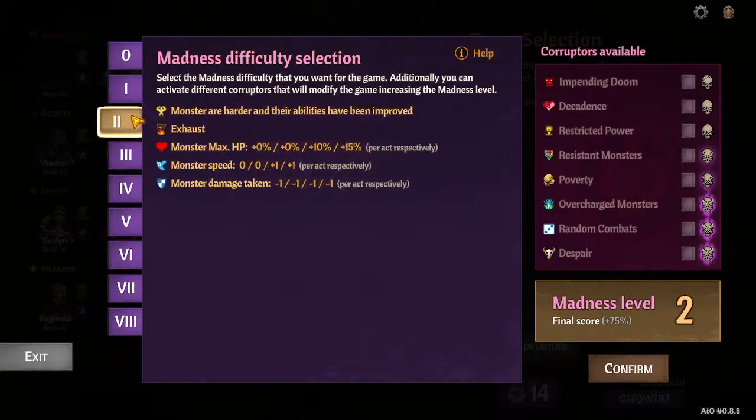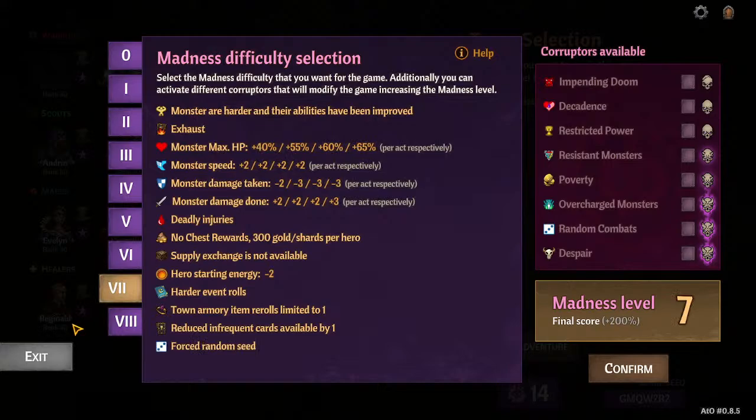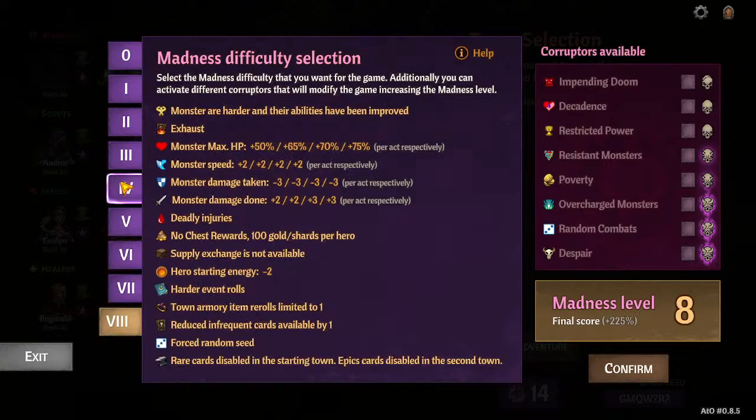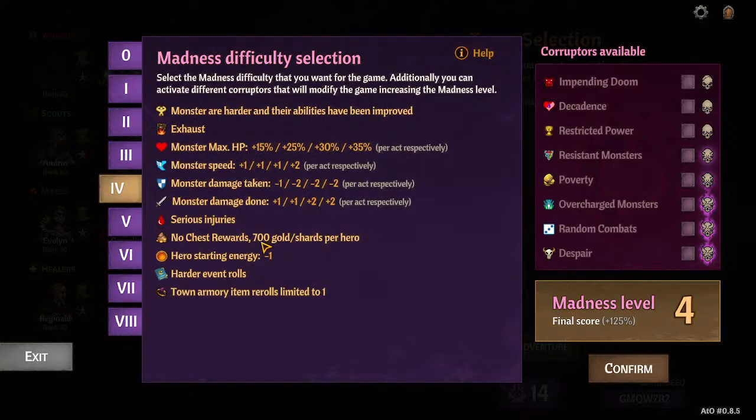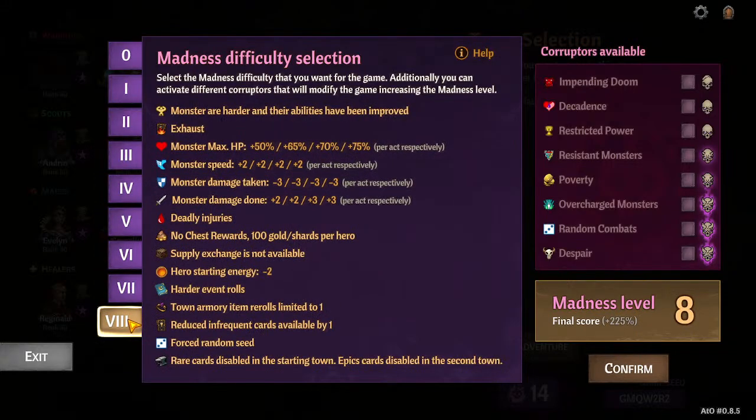If monsters just fall over in one spell and not everyone has a turn — because in multiplayer that happens a lot, where one person does all the damage, and the slowest character doesn't get to play because the monster is falling over — increase your base madness. The biggest thing here is monster health goes up very drastically, and your starting golden shards go down very drastically as well.